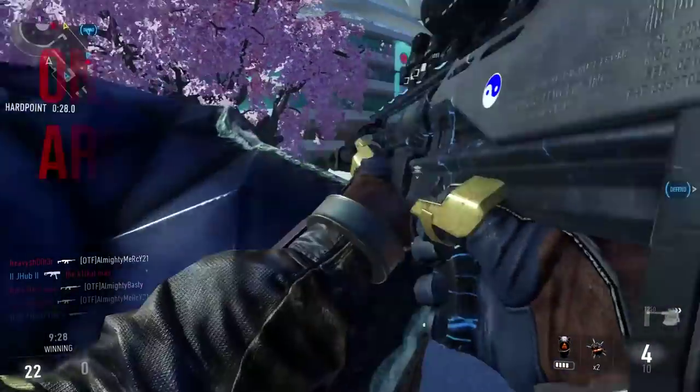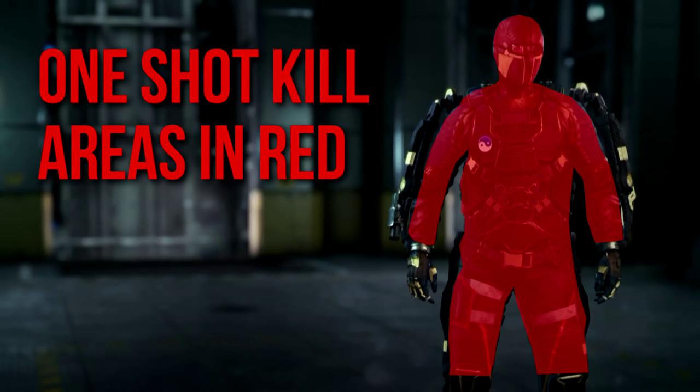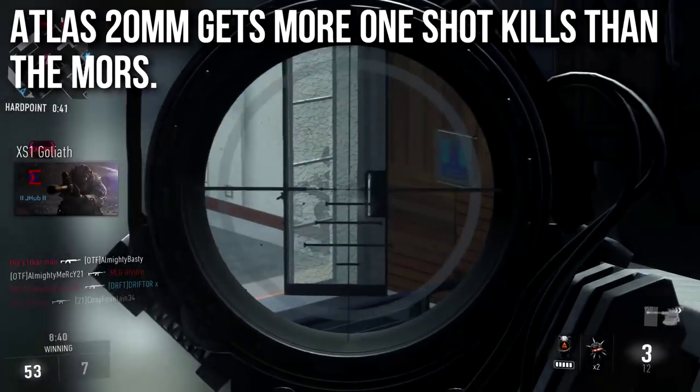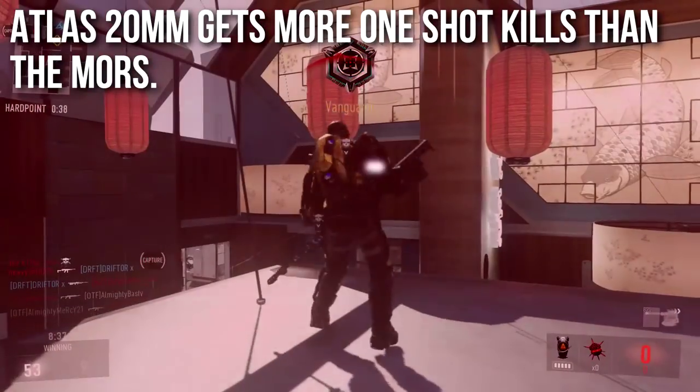Let's take a look at the one-shot kill areas. All the areas in red on my XO lady — and yes, I do rock a female soldier — are one-shot kill areas. The hands are not one-shot kill areas, and the lower legs also do not one-shot kill. However, the head, neck, upper chest, lower chest, groin, upper legs, and upper and lower arms are all one-shot kill areas. Regions around the wrist and the XO launchers are not going to get one-shot kills, and nothing below the knee will either — but there are really huge one-shot kill areas on the Atlas 20mm, and it's going to get more one-shot kills than the Mors or any other sniper rifle in Advanced Warfare.